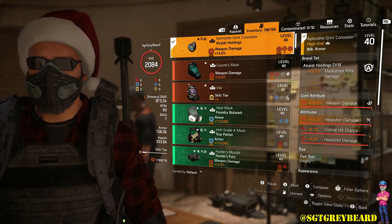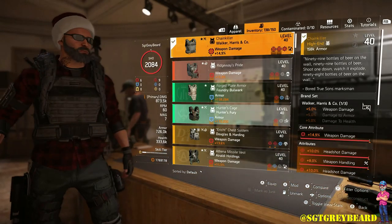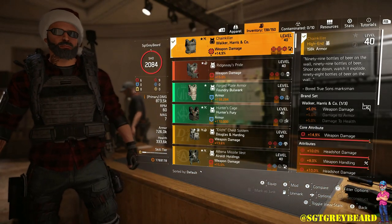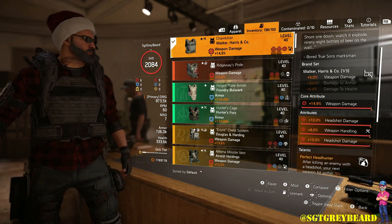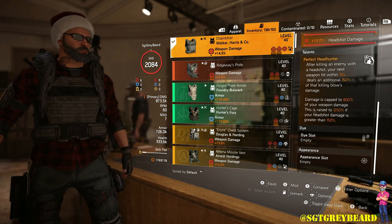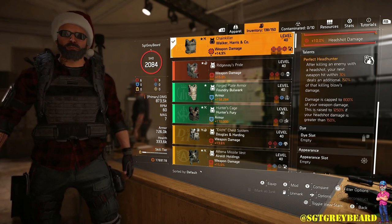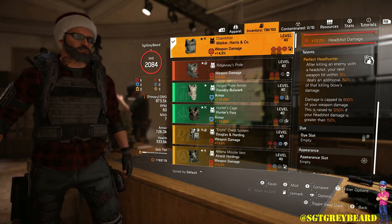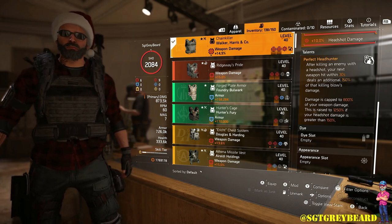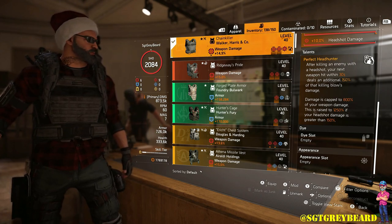Moving on to the body armor — this is one of those areas where you have a lot of different things you can choose from. I'm choosing to use the Walker and Harris named body armor, Chain Killer, because it has the talent Perfect Headhunter. After killing an enemy with a headshot, your next weapon hit within 30 seconds deals an additional 150% of that killing blow's damage, capped at 800% of your weapon damage — raised to 1250% if your headshot damage is greater than 150%.